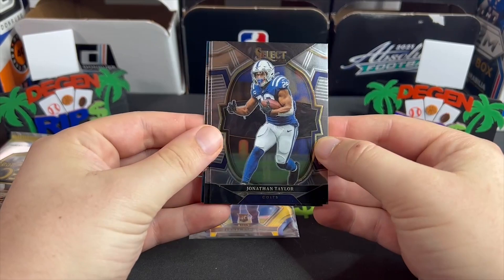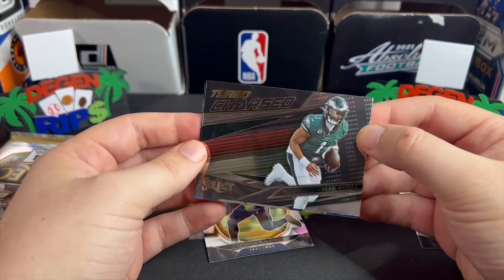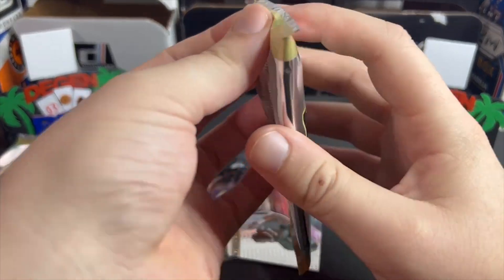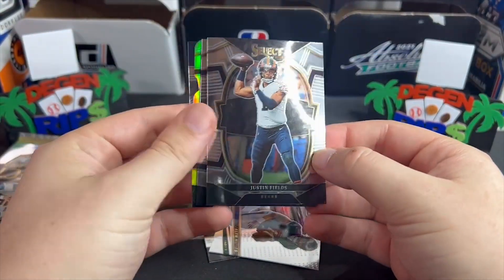All right — JT, Kenneth Walker, turbocharged Jalen Hurts, and Jared Goff. The first box is atrocious thus far. We got four packs left — just takes one big card.